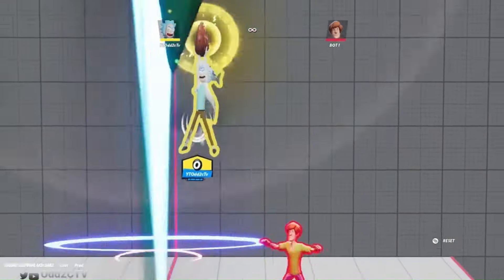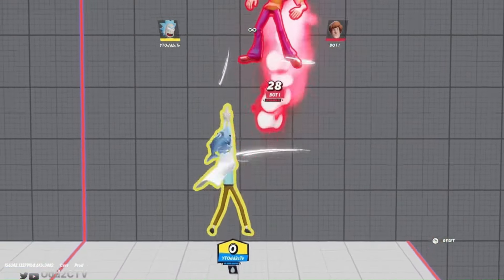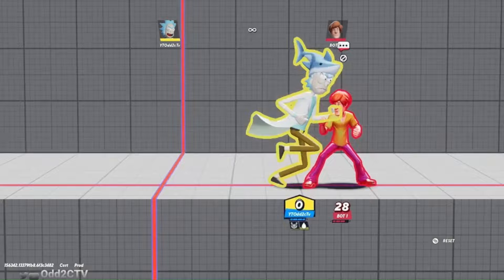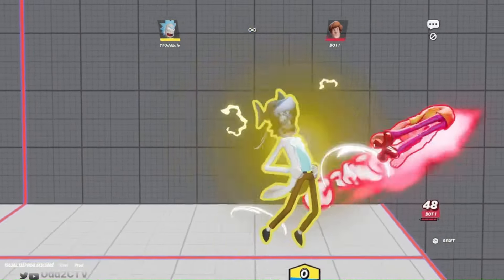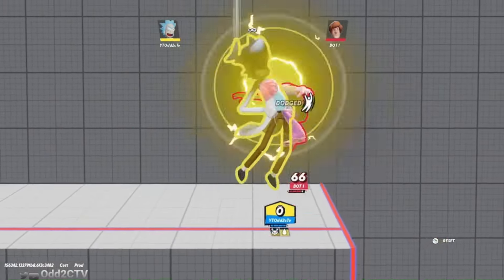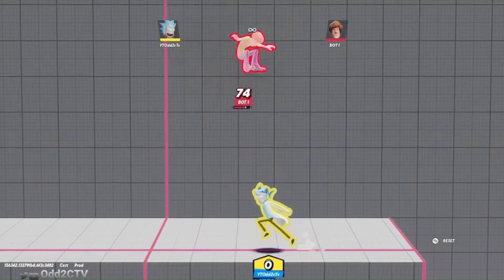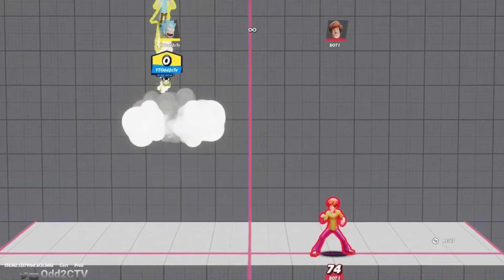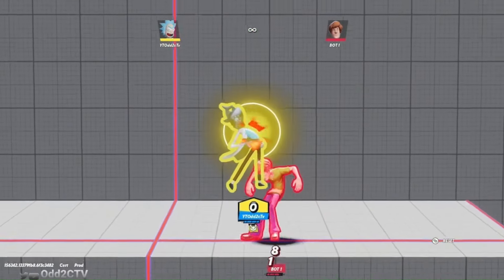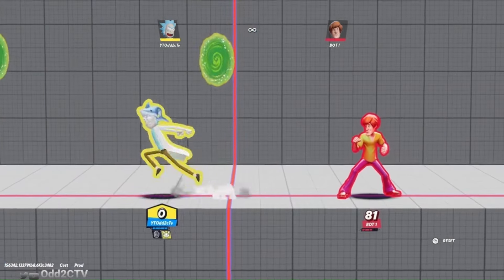Rick's up special is really strong, especially with the Polymorph buff active - the hitbox becomes huge, covering a lot of range. That covers Rick's specials: neutral special (Mr. Meeseeks), down special (Polymorph), side special (portal gun / jet skis on cooldown), and up special (jet pack).